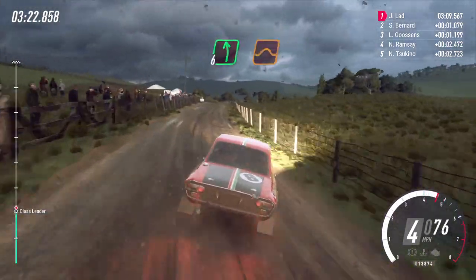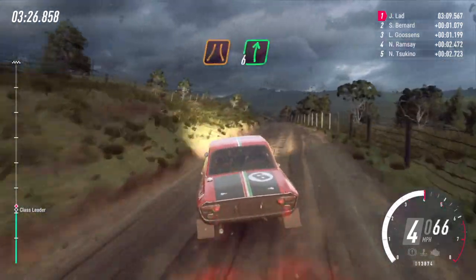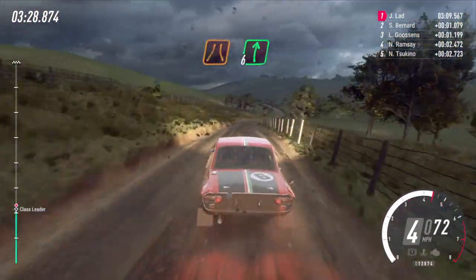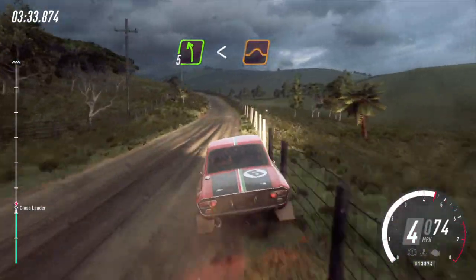Into 6 left of a jump long, into narrow 6 right. Into 5 left extra long, opens keep right of a big jump to crest.